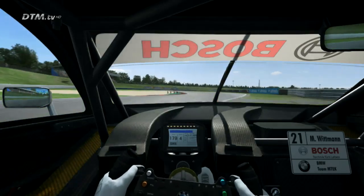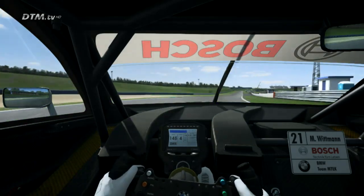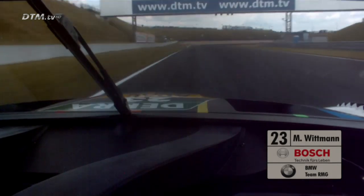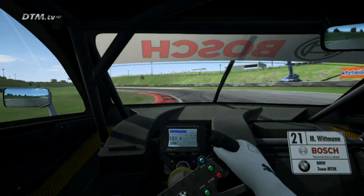Now this very fast chicane in fourth gear — you need to find a good line and especially have a good exit for the long back straight. Again up to sixth gear, we reach nearly the same speed as on the main straight, and then we go two gears down to fourth for a very fast chicane, right-left.